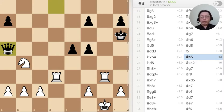Fourth puzzle: Black has just moved the queen to A5. What is the best move?